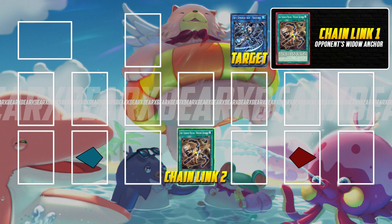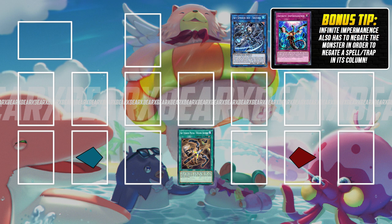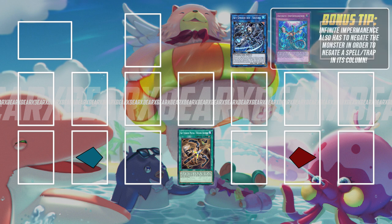Since chains resolve backwards, your opponent will not be able to negate an already negated monster, which also means that Widow Anchor will not be able to take the monster. Bonus tip: Infinite Impermanence is another card that has to negate the monster's effect in order to negate a spell or trap in its own column, so play around with that as you will.